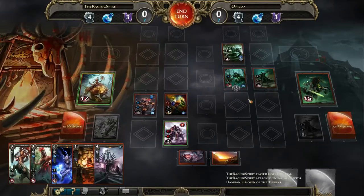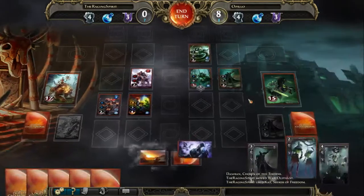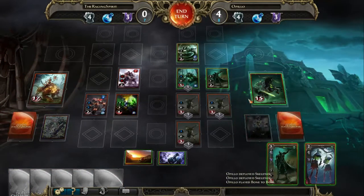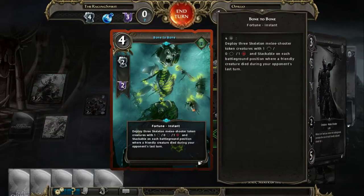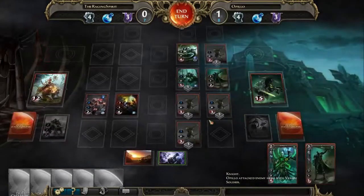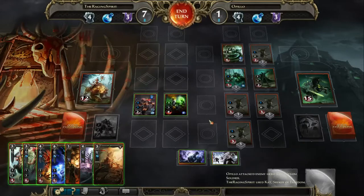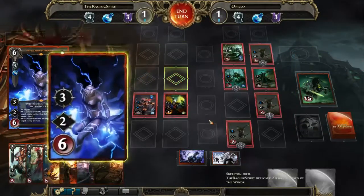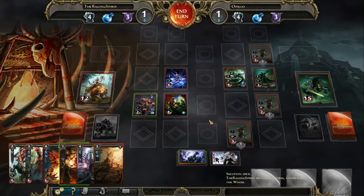Nonetheless, he's starting to get a board out there, although his board is currently pretty vulnerable to Geyser. His opponent plays quite a nice card, Bone to Bone, which is going to deploy three skeleton melee shooter tokens on each battleground position where a friendly creature died last. In situations, it can be correct to maybe not Insect Swarm a whole board if your opponent seems to have clearly left their board really open to it, just to play around that card. Unfortunately he doesn't have the second Insect Swarm. He does play Zephyria, correctly bouncing back the biggest stack.